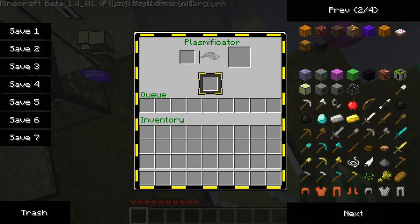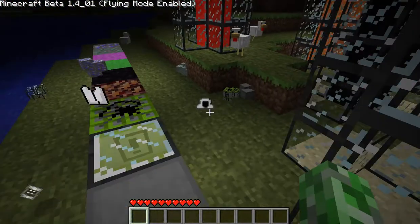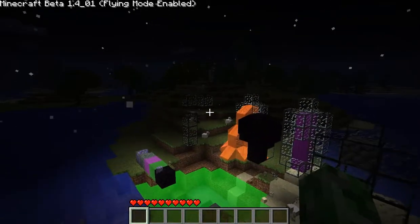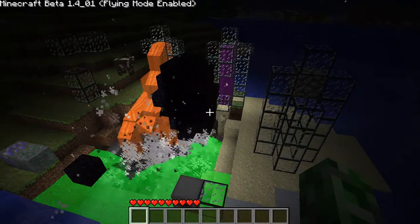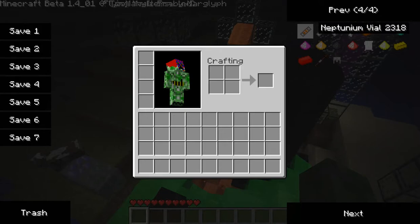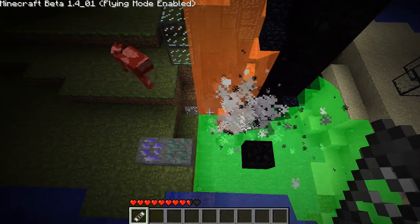Reinforced glass. Plasma. Plasmificator. Acid TNT — this is what the Acid TNT does. So it seems like when Neptunium goes onto Acid, it explodes. Apparently. Yes it does.